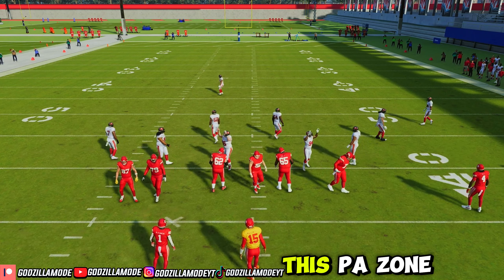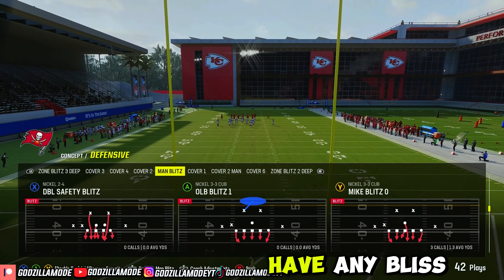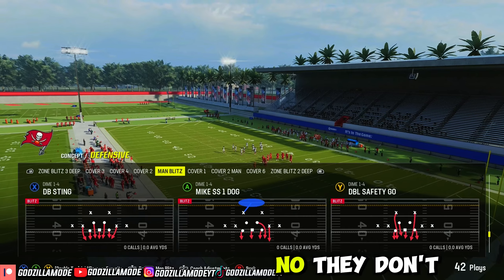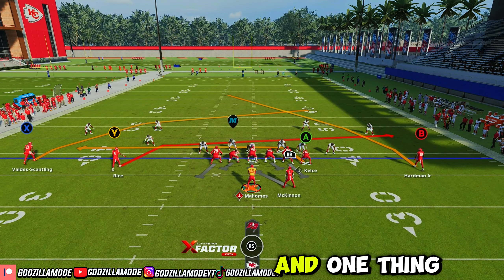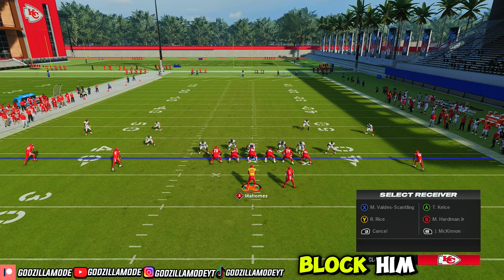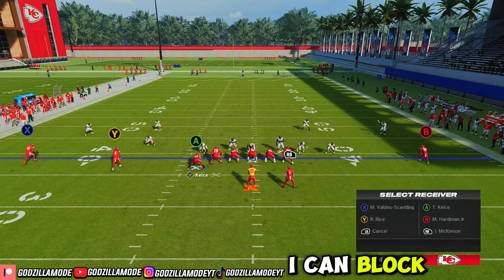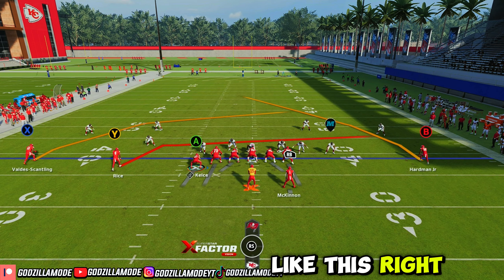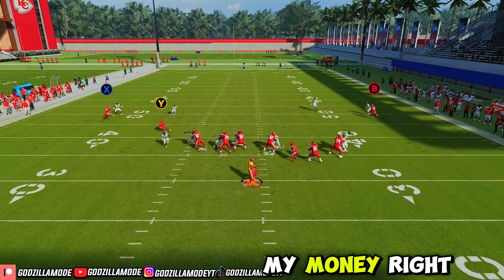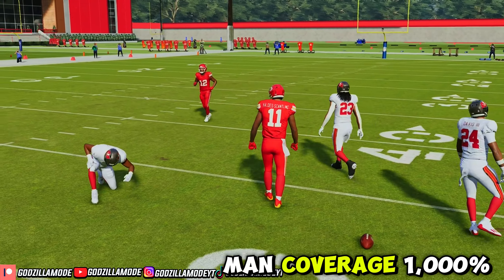I want to show you why I love this play so much — this PA Zone Read. You click it, and say they come out with any blitz in the game, any man coverage — really blitzes especially. The halfback and the tight end, the tight end is on the line so you can automatically block him. You don't got to motion or anything. But one thing I love about it: I can motion over to Kelsey and block him on this side. I can block my halfback, ID the blitz like this. All these routes on the field beat man coverage. What I'm going to do is put Y on a Z and leave X on that route. The X is my money route I'm looking for — he's going to be in man coverage 1,000%.